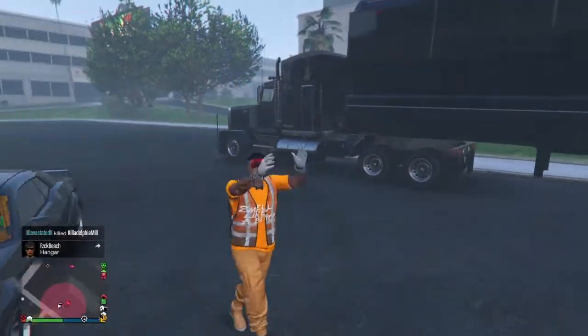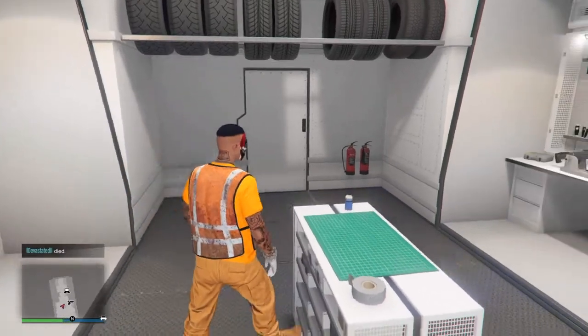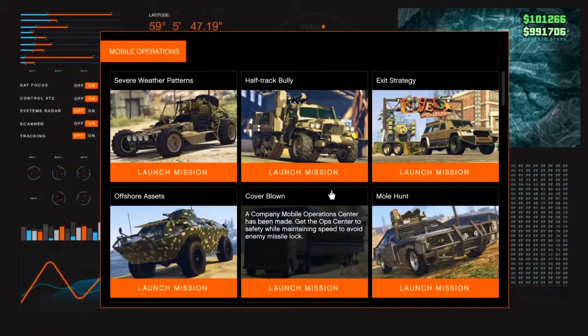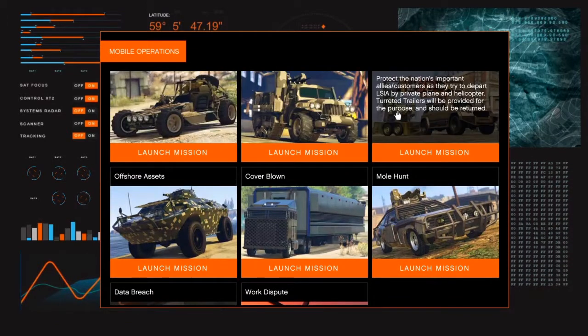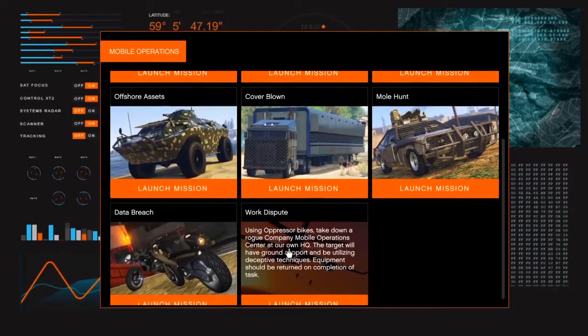Alright, so to get this video started, you will need a mobile operation center and you will need to start a CEO. So go into your mobile operation center. You want to go in the other room, walk up to this little TV right here, then press right D-pad on the TV, log in, and go down to the mission called Work Dispute. Now if you don't have Work Dispute, you will have to do 7 missions just to unlock it.